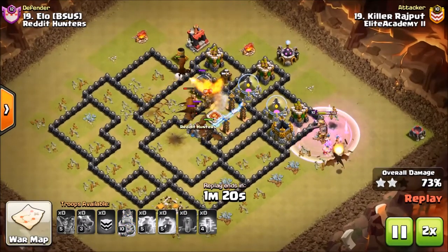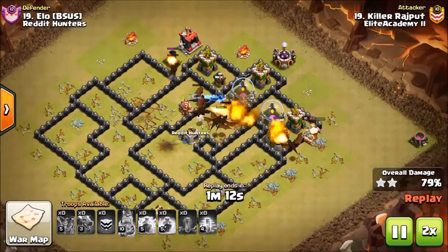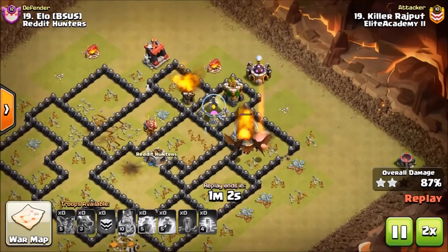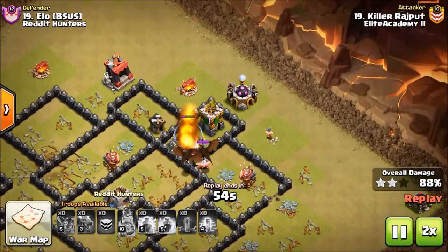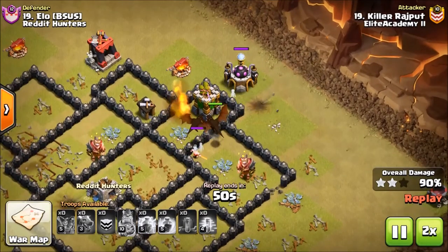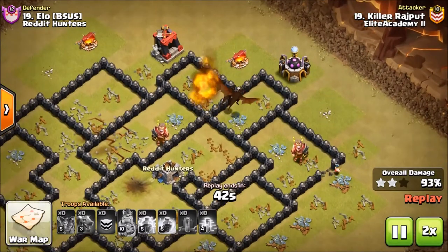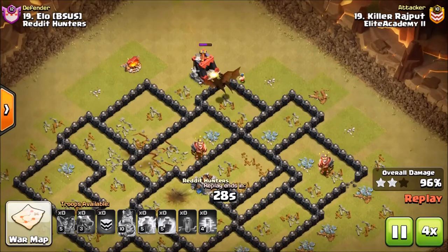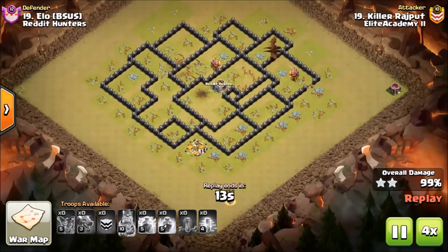You'll just watch these drags work and they crush the base. Dragons at Town Hall 8 are super super effective — they are strong and they get it done. It's been a while since I've covered Town Hall 8 content, but I'm going to have a pretty steady source now thanks to EA2 and we'll definitely be covering more Town Hall 8 attacks. Great job, Killer Rajpoot, excellent attack.